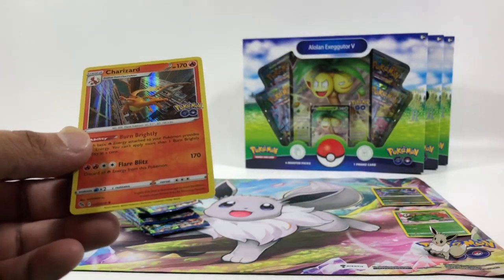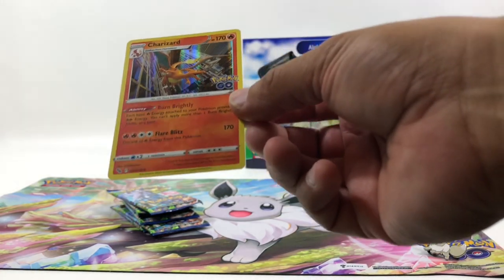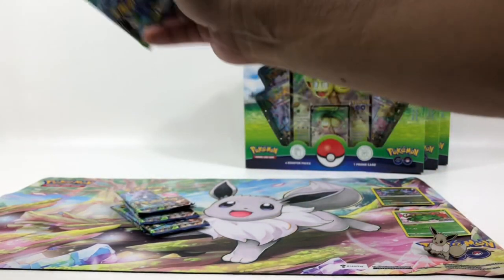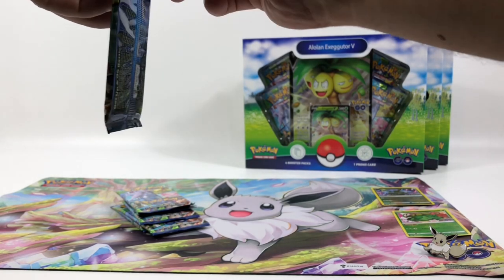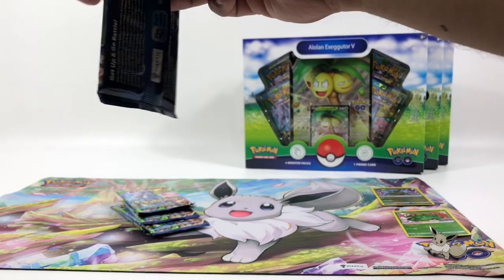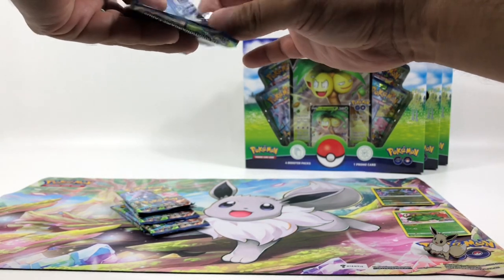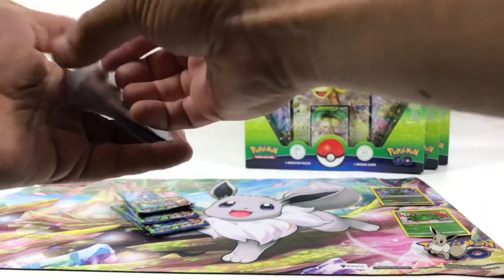Lunatone and Charizard! We got the whole evolution — Charmander, Charmeleon, and Charizard — and the Gigantamax Charizard, which is from another series, another box that we got. So cool that we got the whole evolution of Charmander!